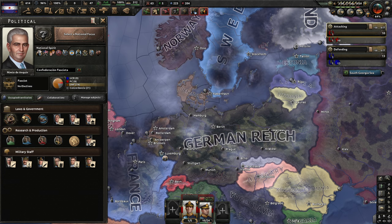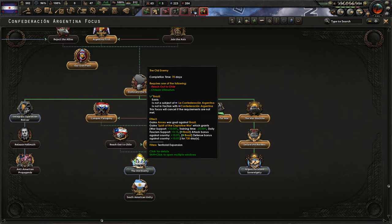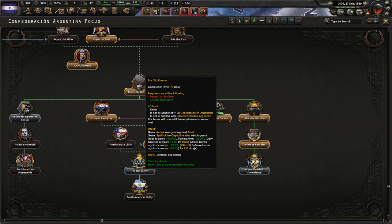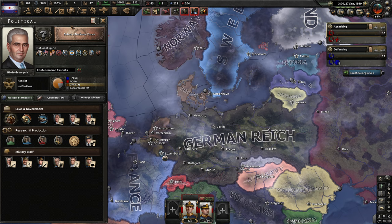We have almost finished our own path focus. That means we have plenty of points and we are absolutely going to pick limited conscription to get more manpower. We're going to pick the next focus — the old enemy — and get a war goal against Brazil. The earlier the better. We also get more fascism, attack bonus, and defense bonus against Brazil. That will open the unity option so that we can spend our political power on annexing all the countries.